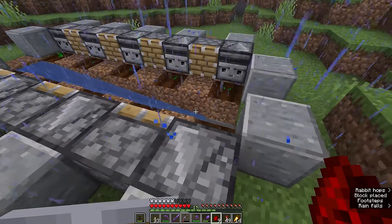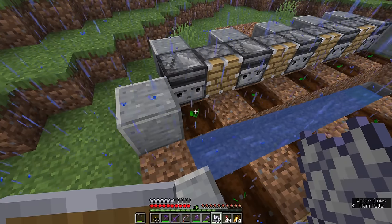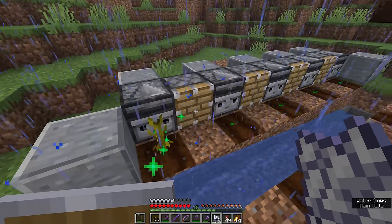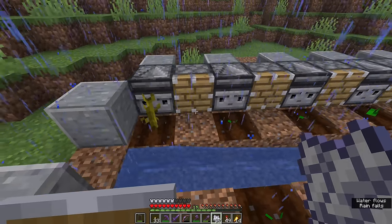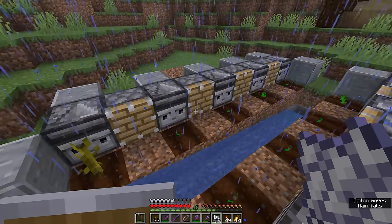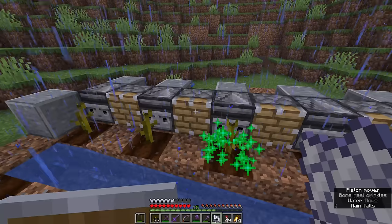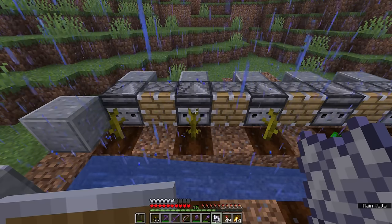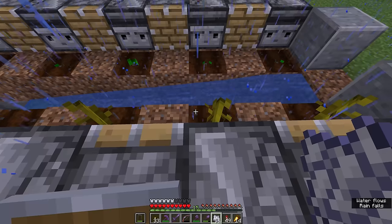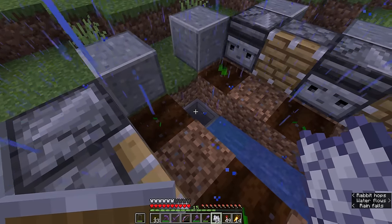And that is this melon and pumpkin farm pretty much done. We can grow the stalks manually using bone meal, and as we do that you'll actually see the farm in action because the observer detects a change in state in the stalk in front of it, and as it finishes growing that piston will fire. Whenever this stalk grows a melon, the stalk will change state one more time because it changes to the state where it is connected to the melon it has just grown. The observer activates the pistons on either side of that stalk — it can't necessarily detect which side — so both pistons fire, the block breaks, and the melons are carried away in the water stream down to this hopper.